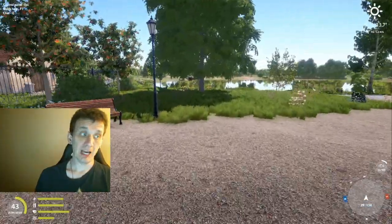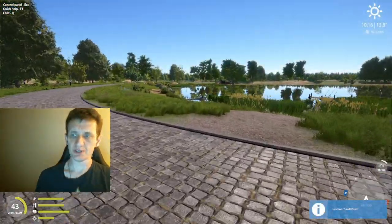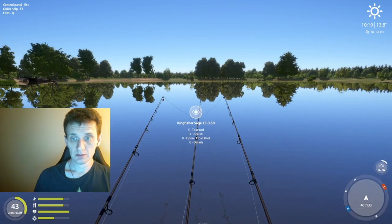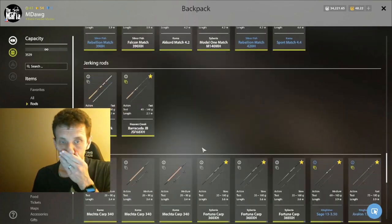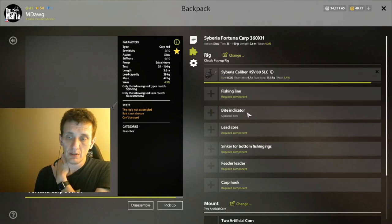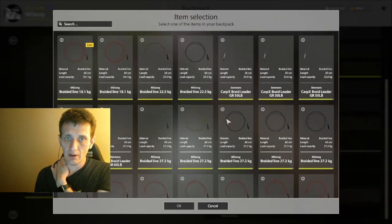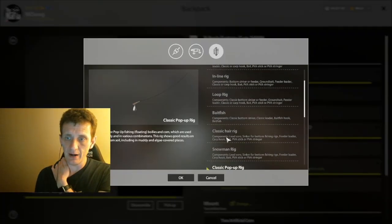When you have good hours, silver is going to roll in, but even in slower hours a spot like this should be pretty decent. Just like I showed you on Bear, your gear may look more like the Fortuna carp rod with the Caliber, maybe the 18 lead core, 18.1 liter. We're doing a classic hair rig here.